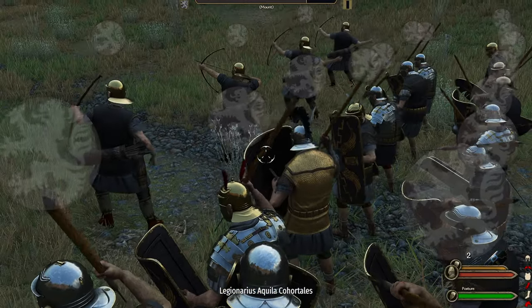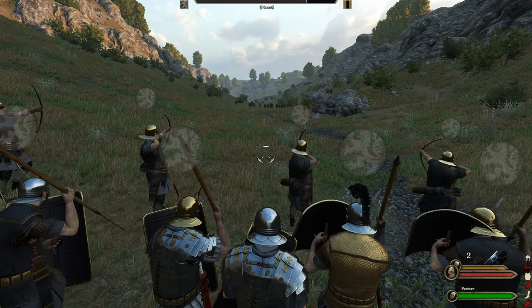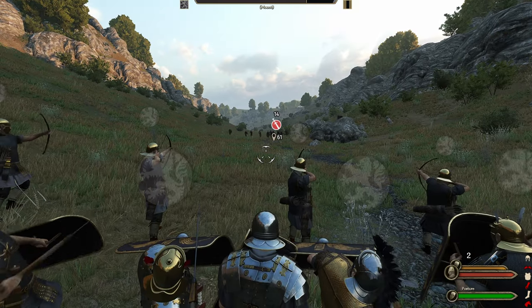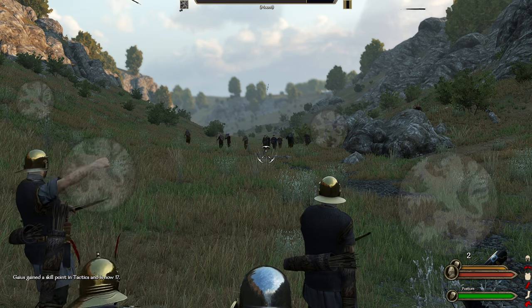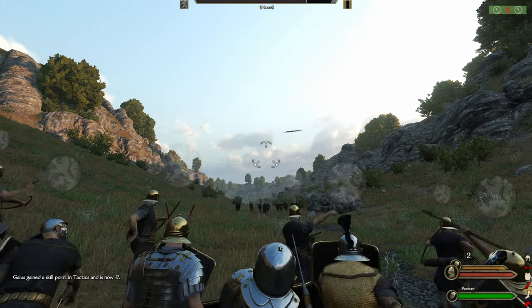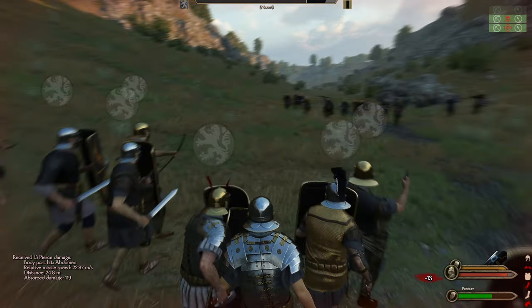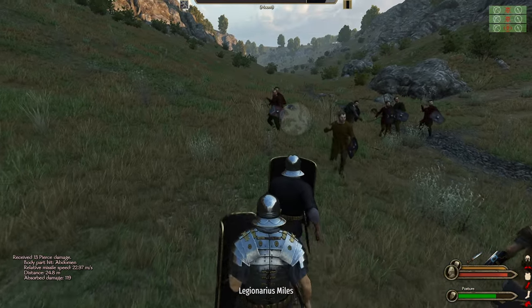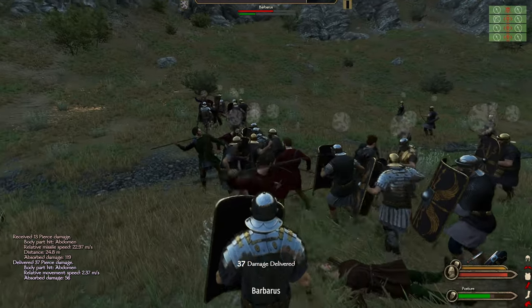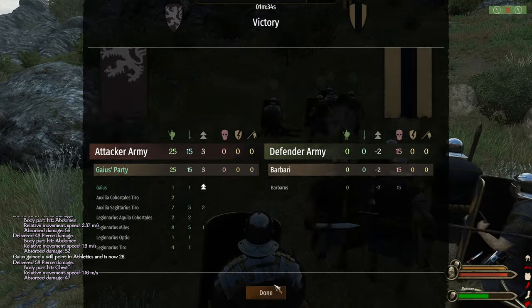We have some max rank troops now — our Optio in the center here as our second-in-command. The archers have proven their worth — they've got a single kill. That's already enough to me; they've proven they're actually going to be useful. That was straight into my gut. Now we just need to break this line. Once we get high enough to join the faction, we're going to run and join the Northern Imperium.